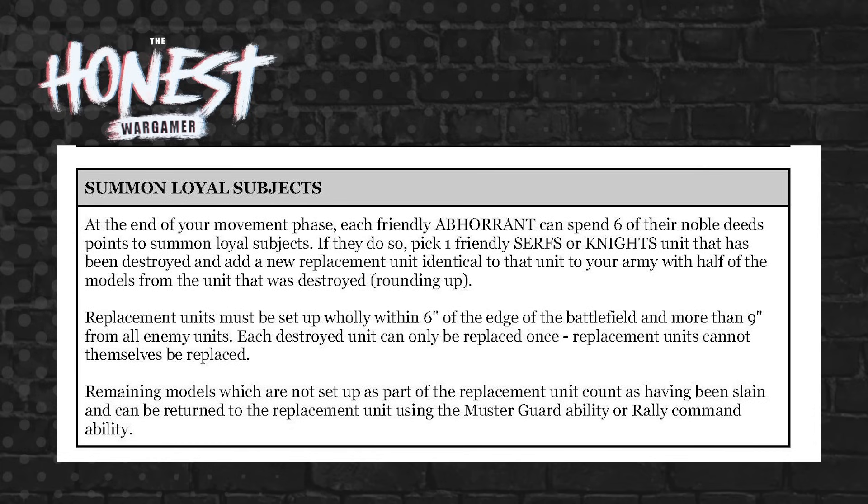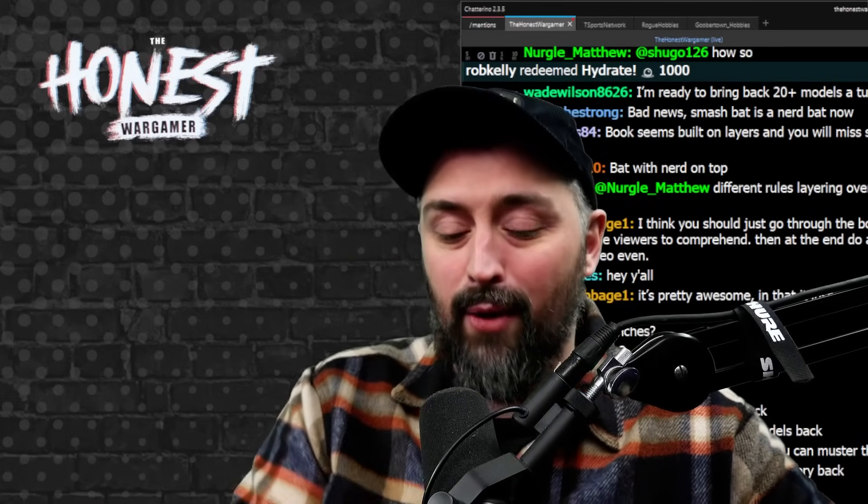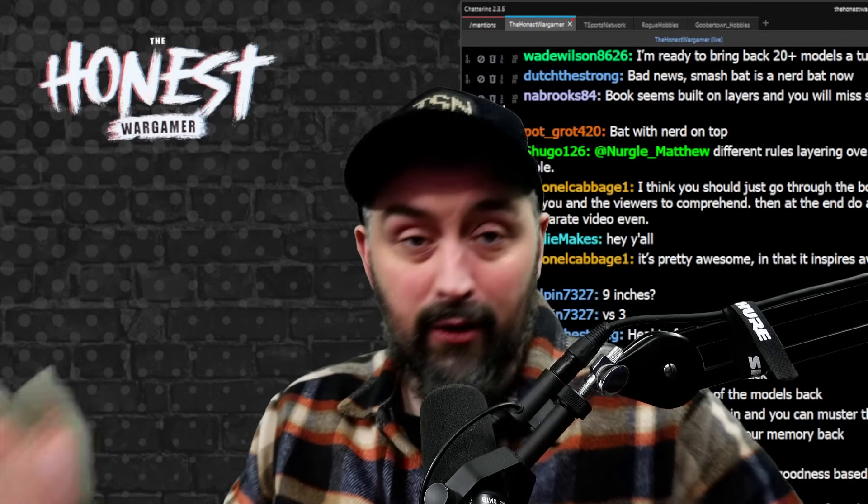Here's the insane part: remaining models not set up as part of the replacement unit count as having been slain and can be returned to the replacement unit using the Muster Guard ability or Rally command ability. So if you take a unit of nine knights, they die, you return five with your six deed points — but then you can use another hero's deed points to return those remaining models back into that replacement unit, effectively returning the unit to full health. It's genuinely, truly insane.